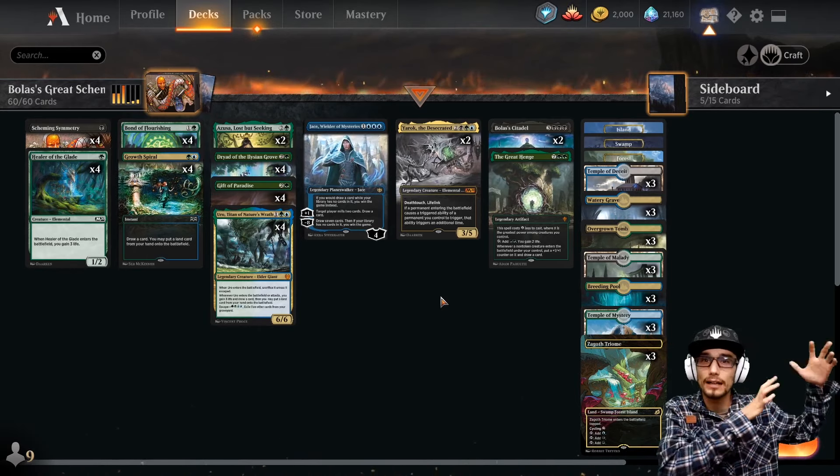Once we get up to six mana, we can get Yaryok on the field. Bond of Flourishing is great because it lets us search for a specific permanent — that permanent could be our Citadel. It's a search card your opponent doesn't benefit from, though we're only looking at the top three cards. It can pull things like Bolas's Citadel, Yaryok the Desecrated, Azusa, or Dryad — whatever we need. This is our go-to after ramping to find the cards we need.